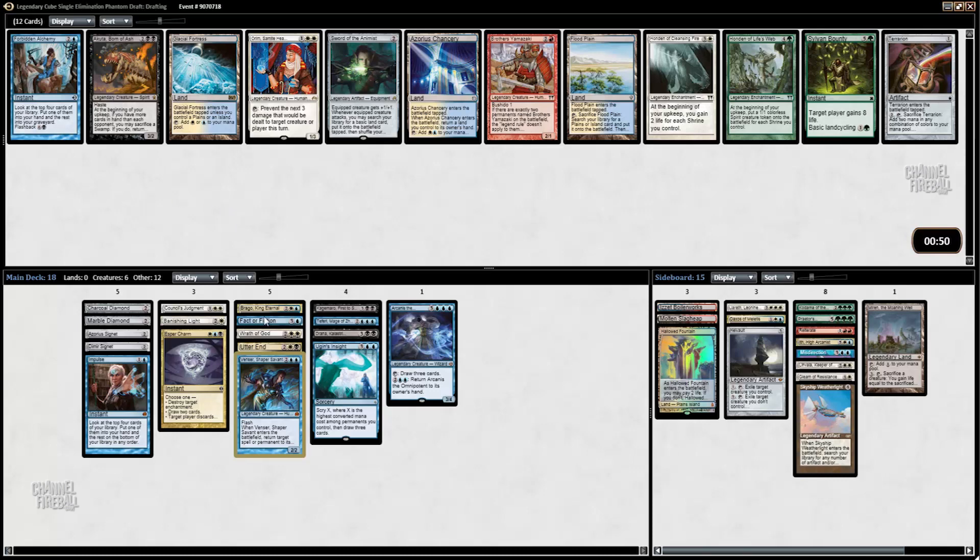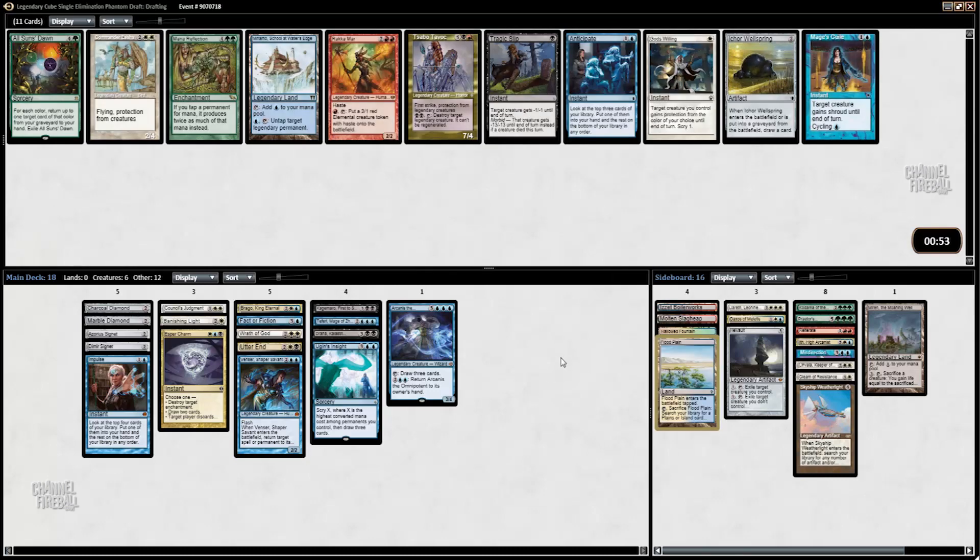We have an Impulse, a Fact or Fiction, and an Ugin's Insight, so I don't think I need Forbidden Alchemy. Now is the time for us to take a land. I'm going to take the Flood Plain here — Chancery is also okay, but we do have a Hallowed Fountain. There's still the off chance we get a Blue-Black dual, and if we do, Flood Plain just becomes that much better. It doesn't look like we're playing the Slag Heap — looks like we're just straight-up Esper.